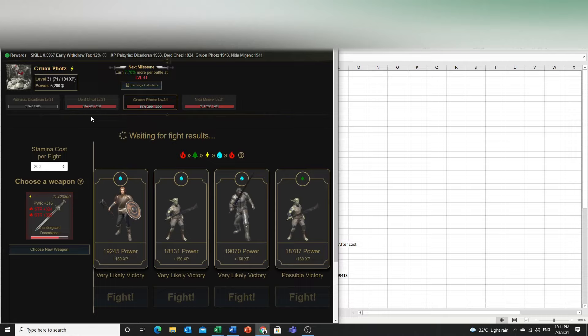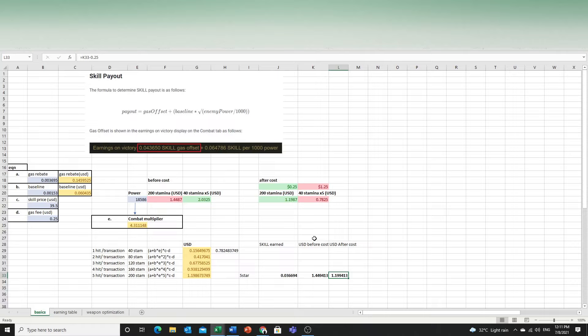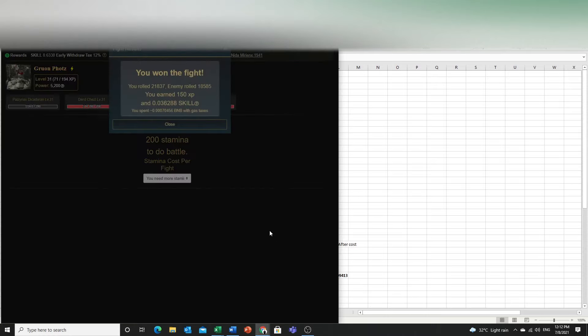My optimal strategy is to start hitting at 160 stamina. If I don't find a good enemy, I wait one hour for the enemies to refresh, then wait for a better match. If I can get a clear victory, I will earn more money.